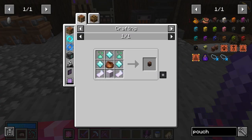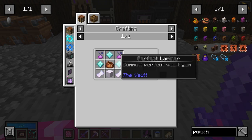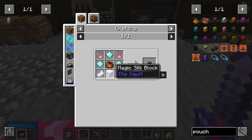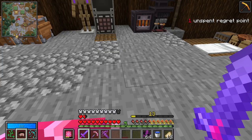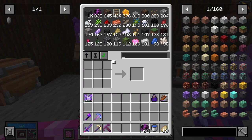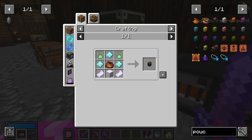For our very first pouch, we're going to need a few things — mainly a whole lot of Larimar 12, a bundle, and this magic silk block, which is just a block form of silk. So I'm going to go craft all that stuff up and get you guys when I've got it ready. All righty.